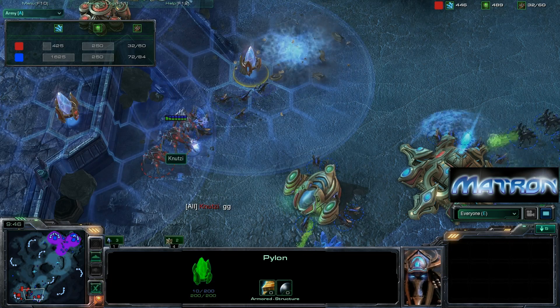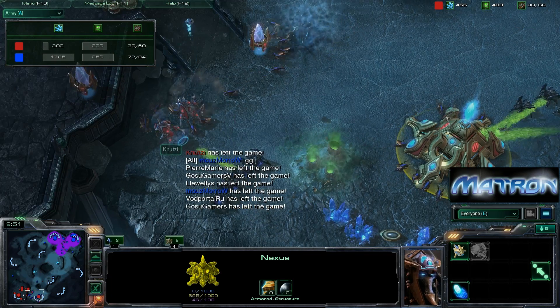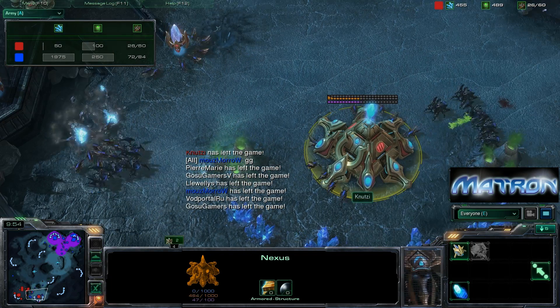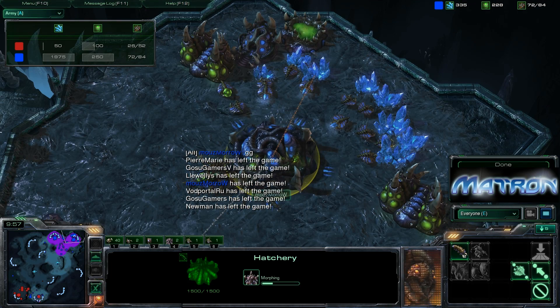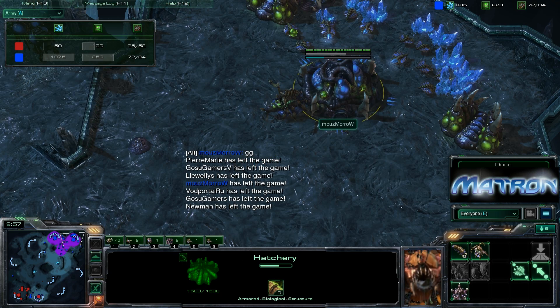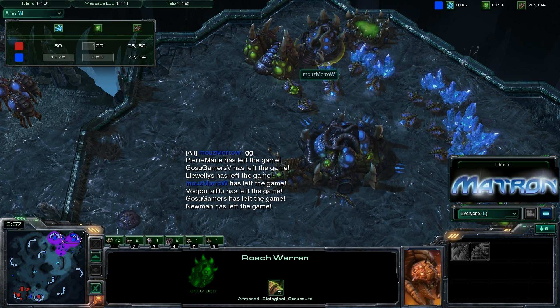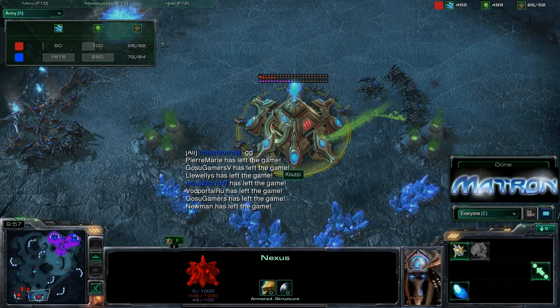It looks like Nutsy is out of options — he GGs out, with the army score at 1625 to 425. Nutsy perhaps got a little greedy going for the Nexus expansion. Marro switched up his timing, getting the Roach Warren a bit earlier instead of waiting for Lair first, played more defensively, then went all-out with a good timing push on this shorter map, punishing Nutsy for going economical.